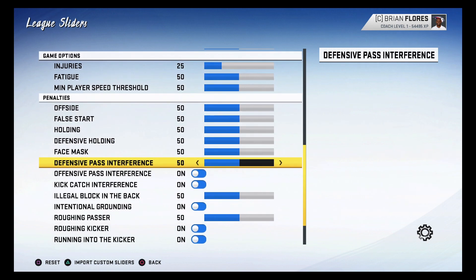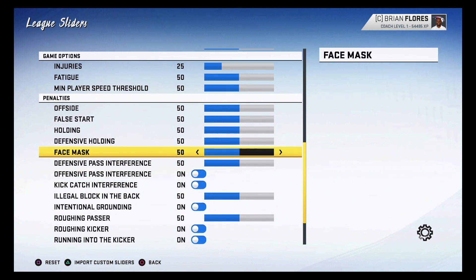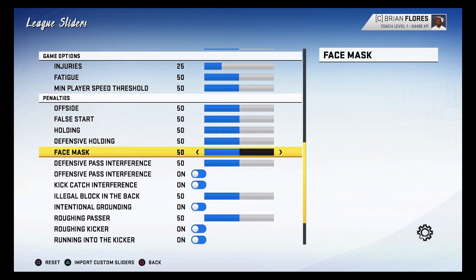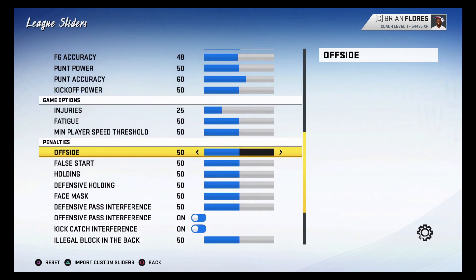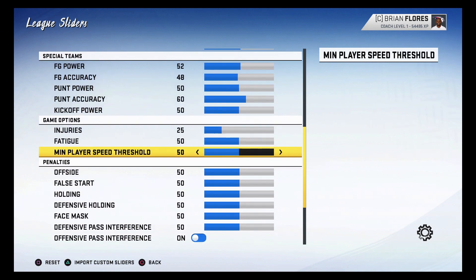For penalty sliders, I actually like them at default. I've been seeing a lot of different penalty calls depending on whether players are undisciplined, which feels realistic. You guys can adjust penalties and injuries to your own liking — those are more like personal game options. But you can see what I have here, and hopefully these sliders work out for you. I've tested about 50 games with this setup.